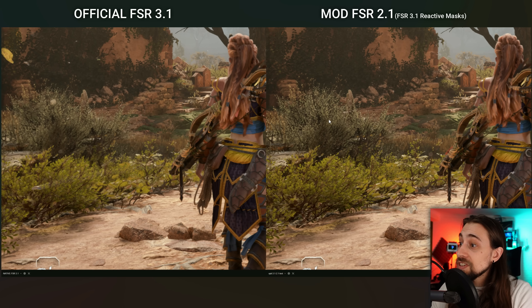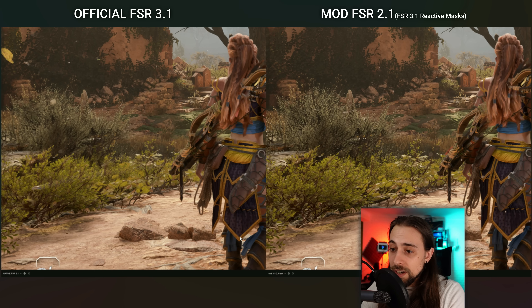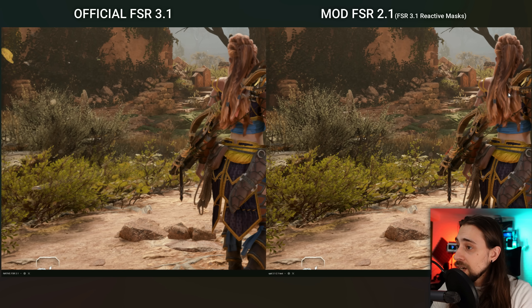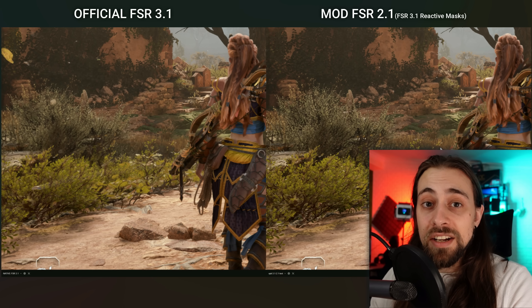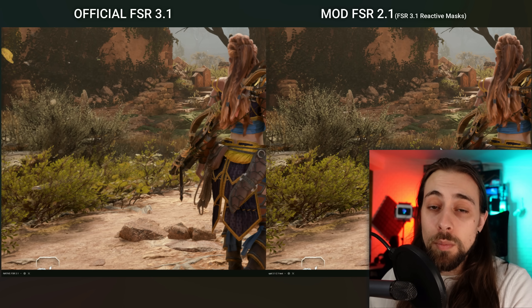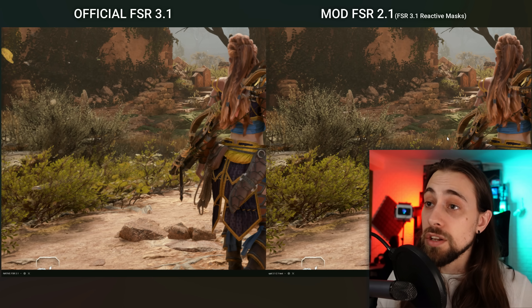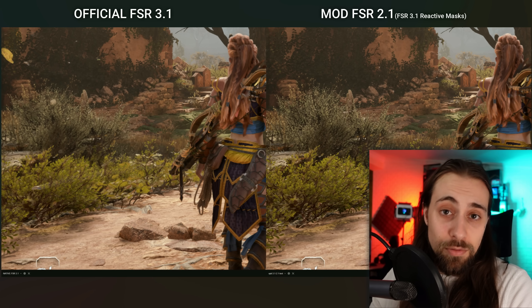The same applies for the background foliage as well. If you look at the FSR 3.1 native and the FSR 2.1 plus 3.1 mod, the differences are just insane. Even if you look at Aloy's body — look at her quiver — you can see that the FSR 2.1 plus 3.1 mod has way more sharpness. The stitches there look much sharper and much better with the FSR 2.1 plus 3.1 mod. In some scenarios, the mod might actually work worse than the official implementation, but in these scenarios, overall it just works much better. I believe this is using OptiScaler, doing a mashup between the FSR 2.1 mod and the FSR 3.1 reactive masks. If you know what reactive masks are and whether they work in lots of games, leave a comment and let me know.